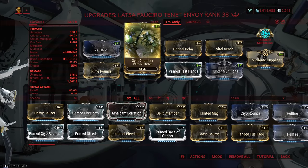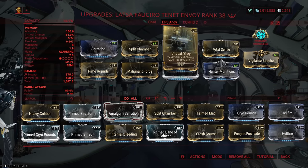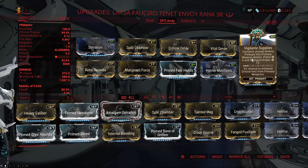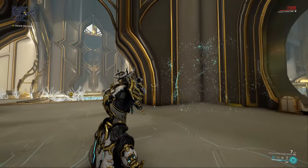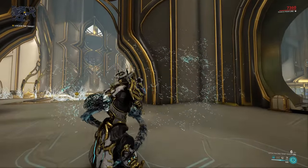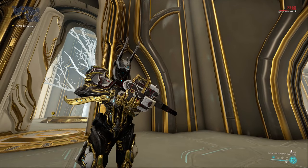The setup is: Serration for damage, Split Chamber for multishot, Critical Delay for a ton of extra crit chance — the negative fire rate doesn't have much of an effect — Vital Sense for critical damage, followed by either Vigilante Supplies for ammo mutation and crit, or Cautious Shot, because the explosion radius is so huge this weapon is going to stagger you very easily. So if you don't have Primed Sure Footed, definitely run Cautious Shot.